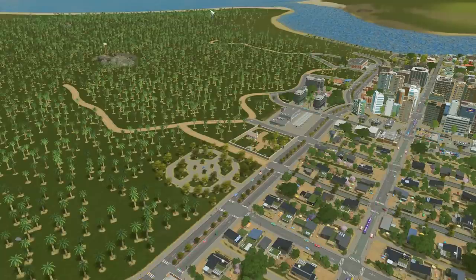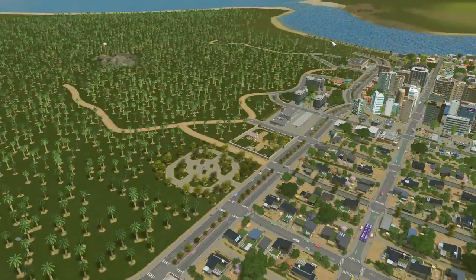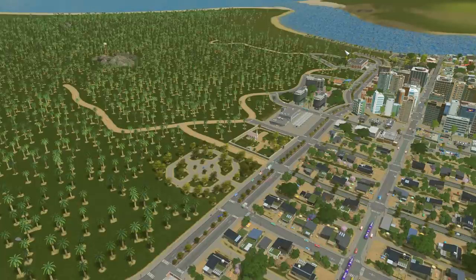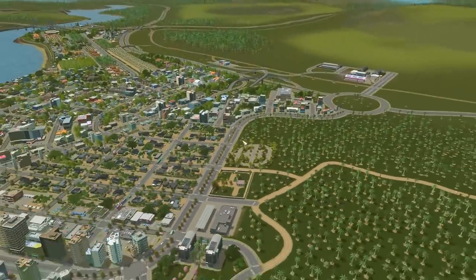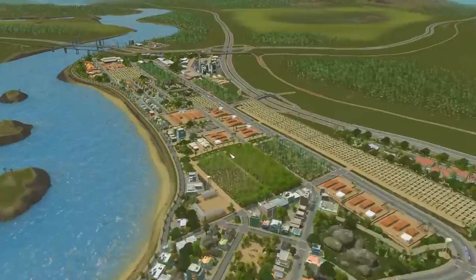Hello and welcome back to A City Planner Plays City Builders where we are building the city of Verde Beach. In the last episode we focused almost entirely on remedying some of the city's needs, making sure that all the needs were being met and increasing the land value. To that end we started our public works campus out on the far edge of town.